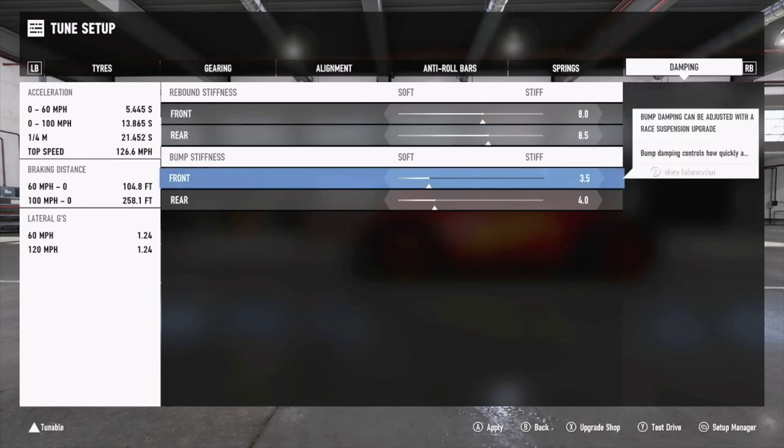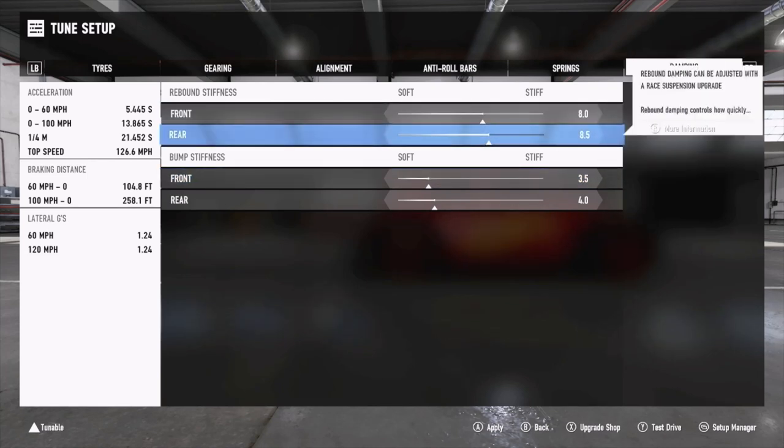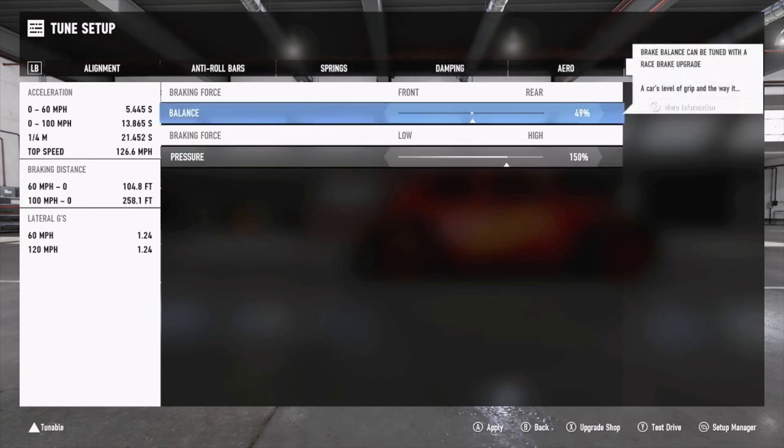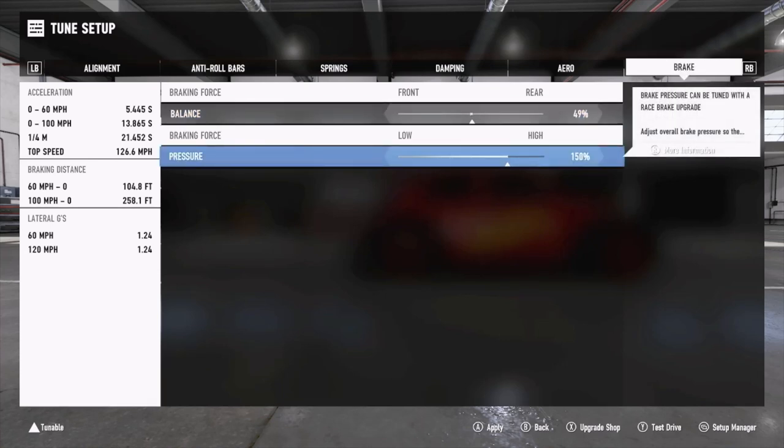For damping: rebound stiffness is 8.0 front and 8.5 rear. Bump stiffness is 3.5 front and 4.0 rear. The bump setting is for a tiny bit of oversteer on initial turn-in, while the rebound works the opposite way to numb some of that oversteer and make the car feel more neutral. For downforce it's just maximum: 100 front, 200 rear. Braking force is 49 - feel free to go up to 50 or 51 if you want more stability when trail braking into turns. Braking pressure is set at 150; set that to whatever you like.